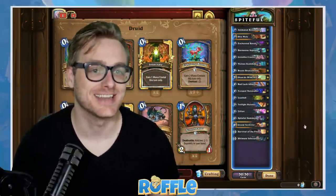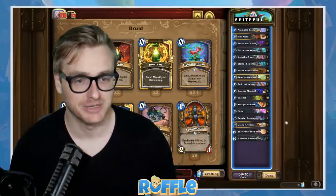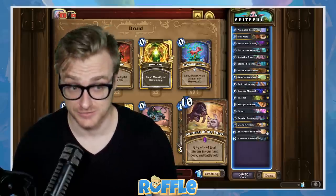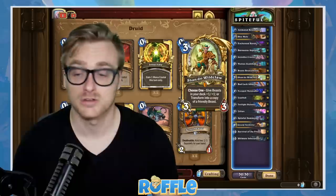Alright folks, today's deck is Spiteful Summoner Druid. The goal is to cheat out big minions with Spiteful Summoner into high-cost spells like Survival of the Fittest and Ultimate Infestation.